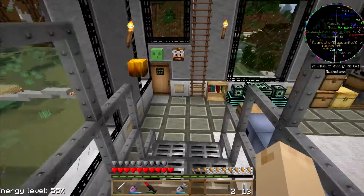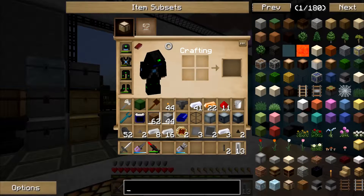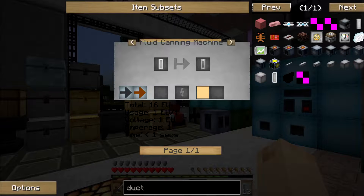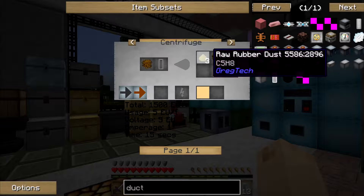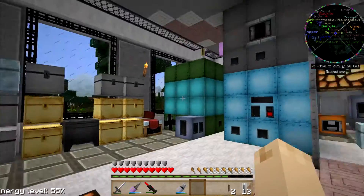Now the next thing I've got to do is make some duct tape. I've got to make glue — I'm pretty sure that's what goes into duct tape. I need three rubber sheets, three raw carbon mesh, and some glue in the assembler. Glue comes from centrifuging sticky resin. That's new.